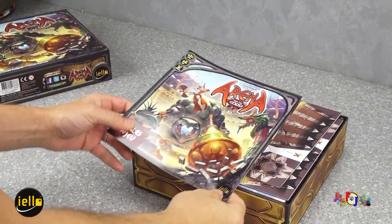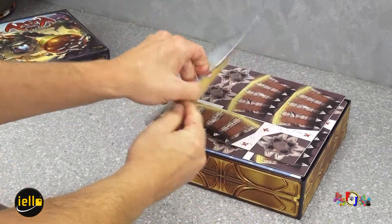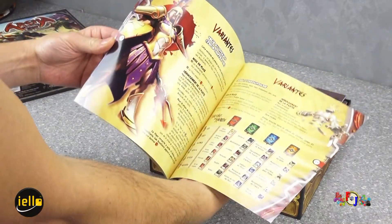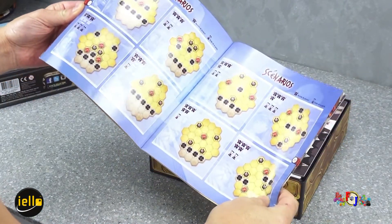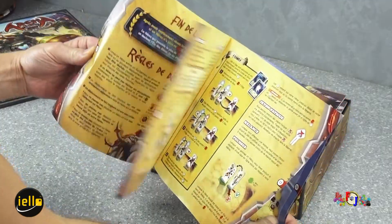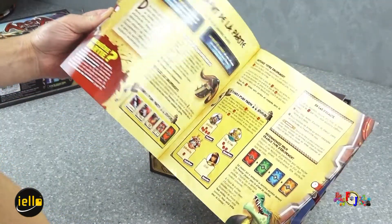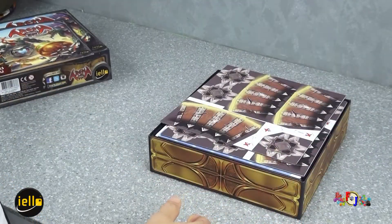Nous avons dans un premier temps le livret des règles en petit format, qui contient 19 pages. On a quelques exemples de scénarios, tout ce qui est caractéristiques de combat, les mises en place, le déroulement de la partie.